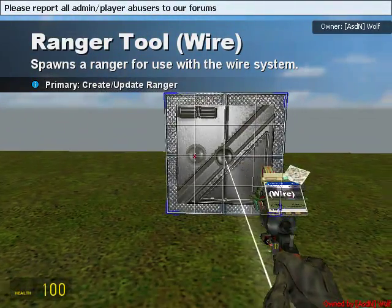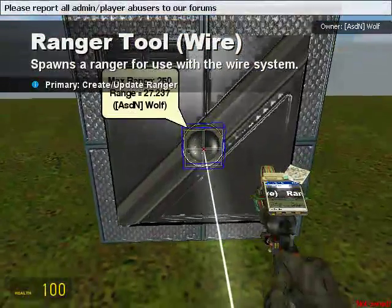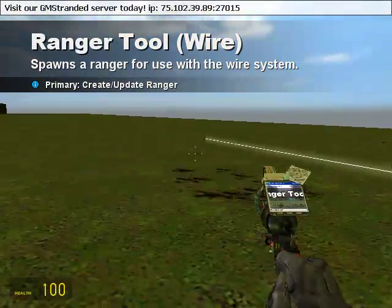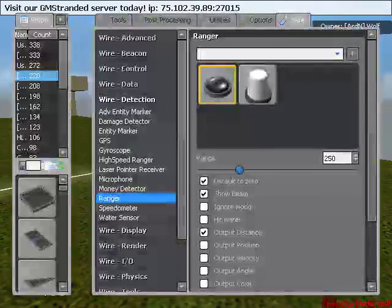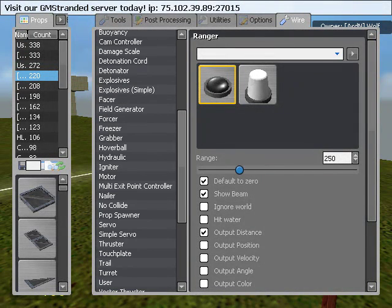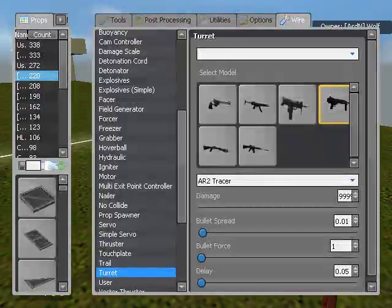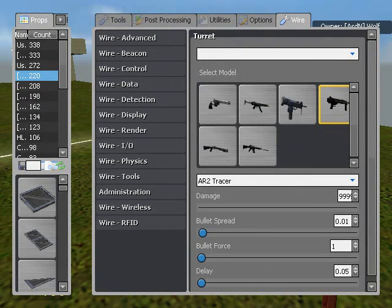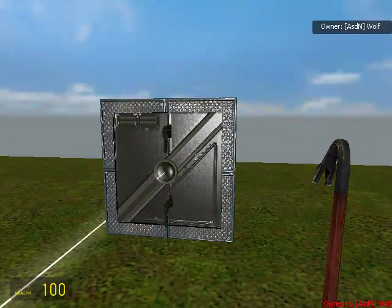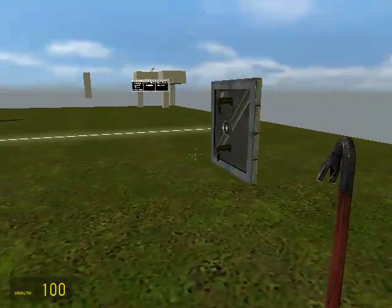Now when you step in front of it, if you're within that range, it tells you the exact distance that you are from the ranger. That's basically how that works. We're going to spawn a couple of turrets. The turrets can be whatever damage you want — I kind of like to make it extremely damaging so that if you pass, you're going to die. We're going to spawn two of them. Make sure they're even with the Ranger, otherwise you're not even going to hit anybody. I'm using smart snap, so it makes it really easy.